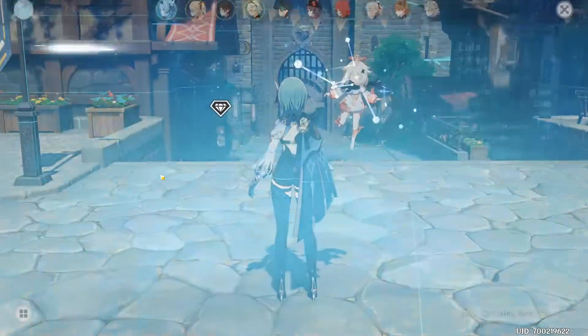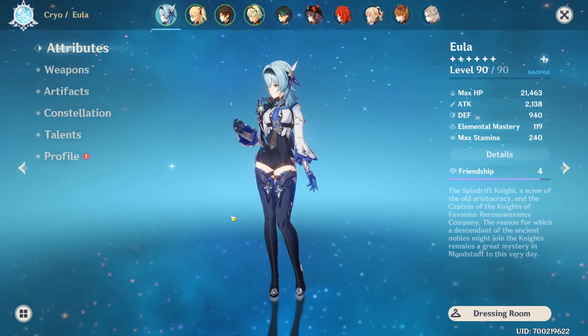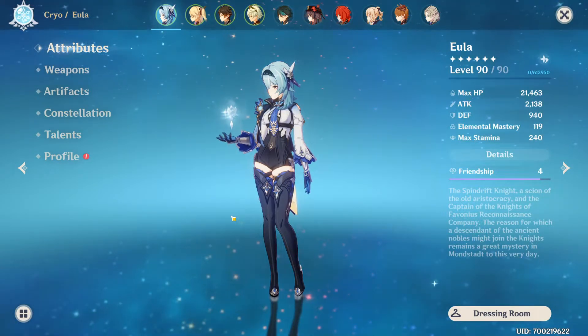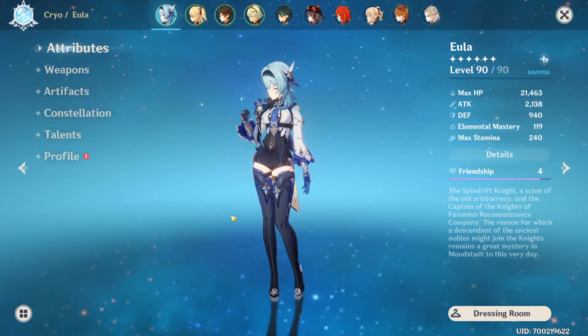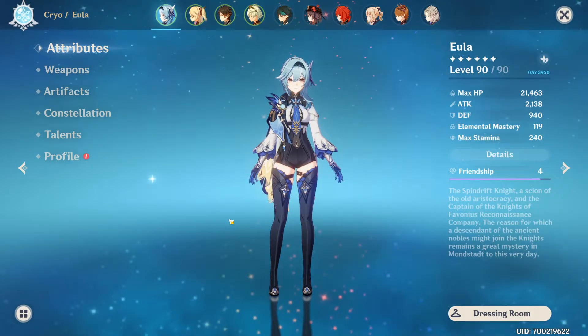Character — here you can see all the characters you own. This is the place you would go to equip them with weapons, artifacts, check constellations, upgrade talents and read about them. I'll go more in-depth about this in a different video, as it is more expansive than the purpose of the current one.